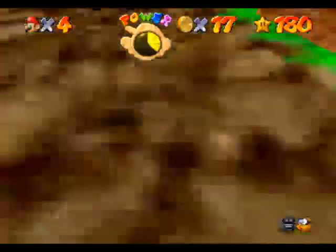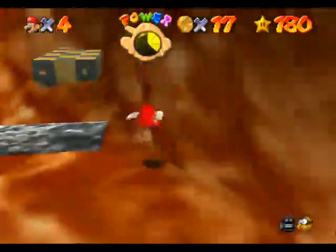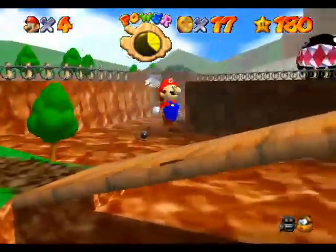I don't really know how to repeat that. Another glitch, which is quite easy to do, is if you go into this ladder, jump, and let go, Mario will pull himself through it.